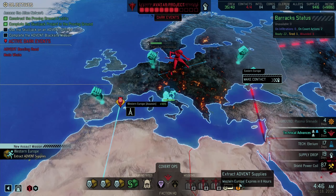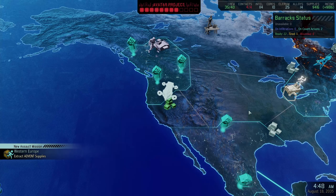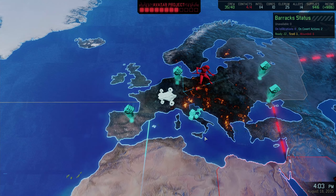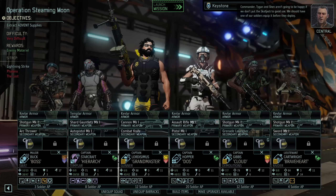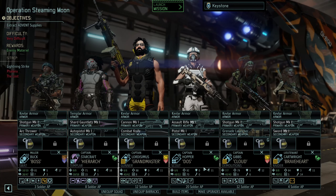Supply Crate Extraction with the Lost — all enemy pods include a Shield Bearer. That sounds like fun. Setting course for the Western European Ward. We do have Between the Eyes, so the Lost were already not really a problem, but now they're even less of a problem.